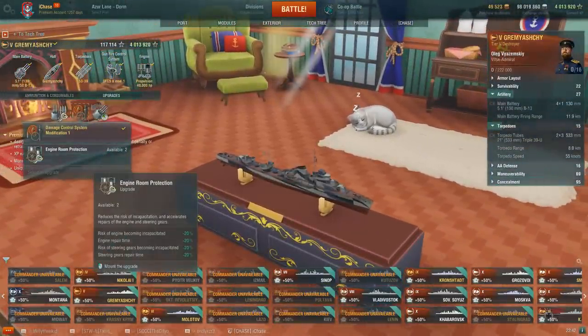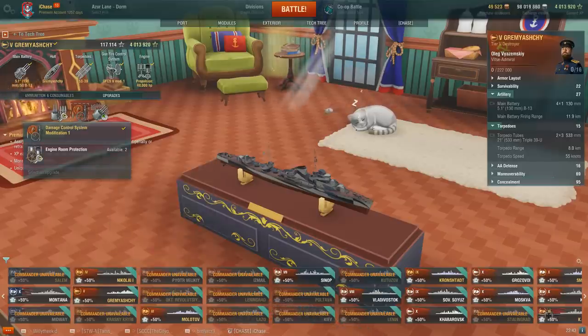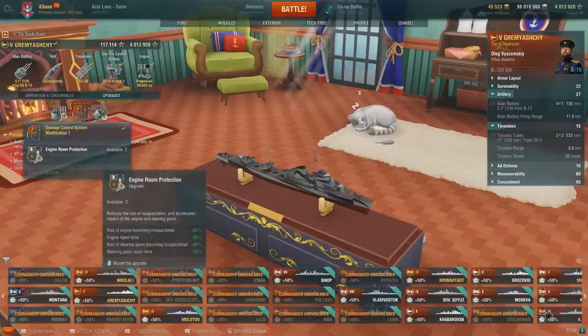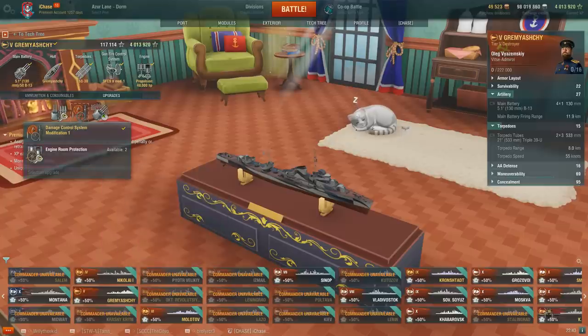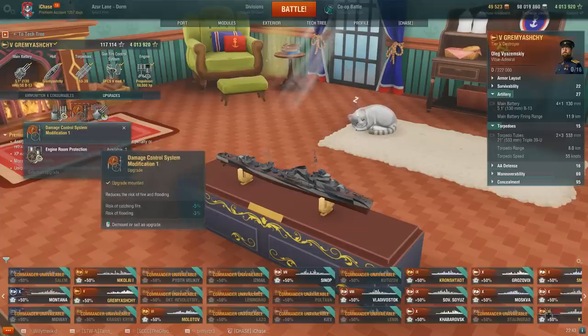The first module is Engine Room Protection — a combination of Propulsion Systems Mod 1 and Steering Gears Mod 1. Honestly, the only ships this would be really useful for are destroyers with super fragile engines or rudders, and if you had those ships you'd probably already have Last Stand as your first two-point captain skill. So this module is not super useful, especially since it can be negated by one two-point skill. It's probably better to stick with Damage Control System Mod 1, because for destroyers being set on fire increases detectability and stops you from breaking detection.